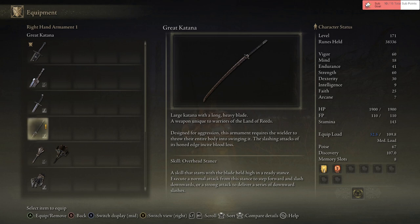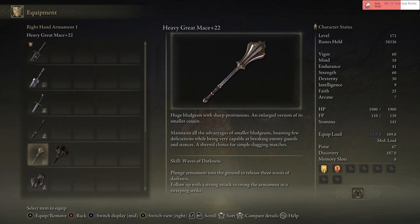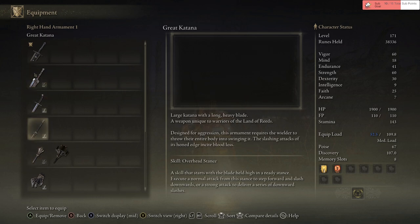This ignites progression. This armament requires the wielder to throw their entire body to shrink. Slashing attacks of the horned edge inside the blood. It's curious in Elden Ring, right — only like slashing weapons? Other ones that can cause bleeds. I'm telling you, if I smack your head with this heavy mace that doesn't have bleed passive effects, you will bleed. Overhead stance skill that starts with the blades held high ready stance. Execute normal attack for first stance to step forward and slash downwards; strong attack delivers a series of downward slashes.